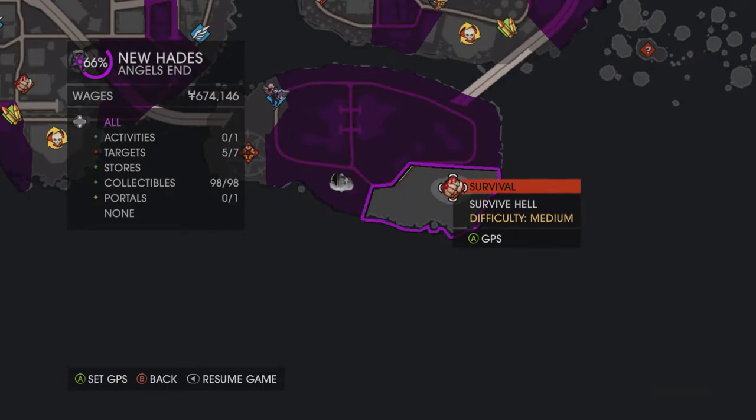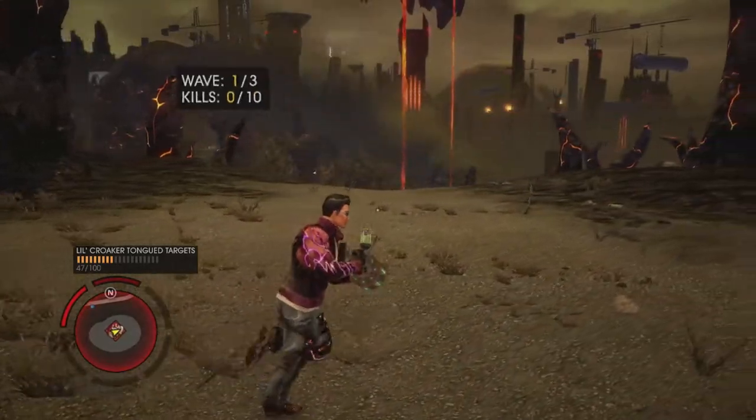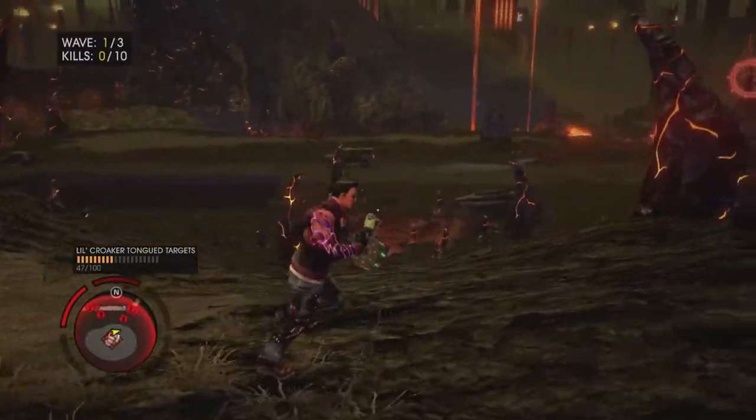A good challenge spot where there are no vehicles or hardly any vehicles is this one in the Barrens. There are a lot of Dark Insiders but you don't need to worry about them too much. Just because we're up high, the only enemies that really come are your flying enemies.